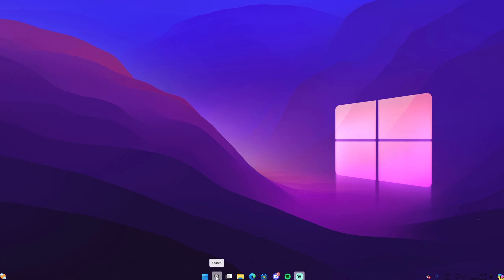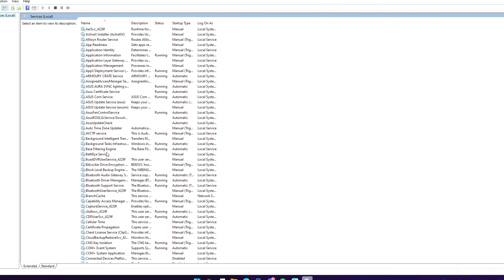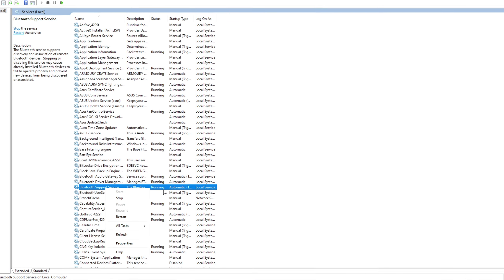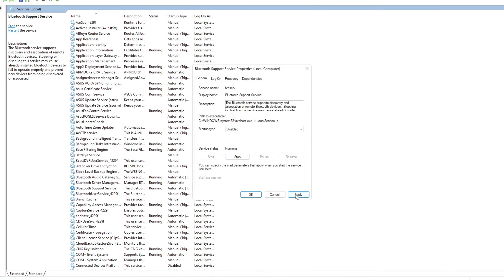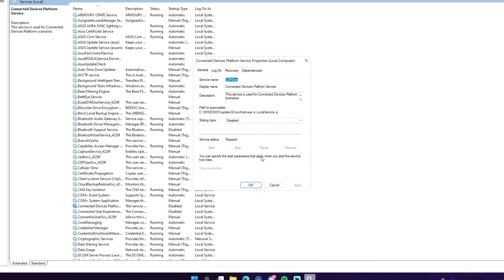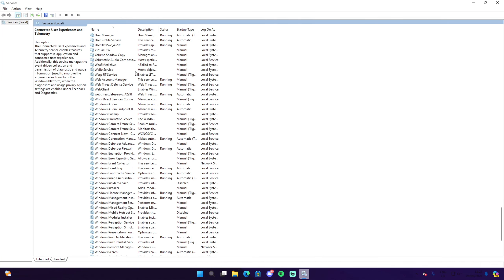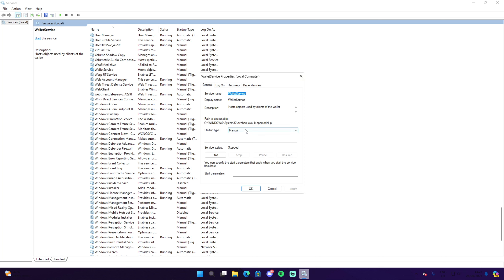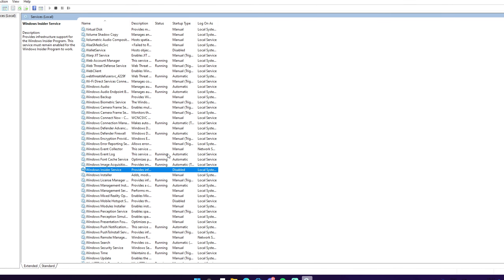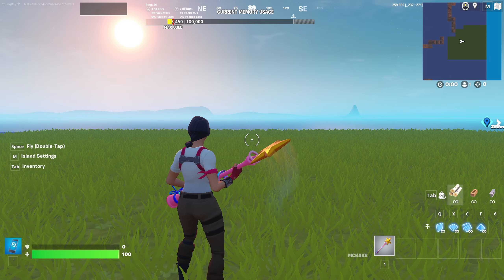The last thing to do is disable some unnecessary services running in the background. Go to the search icon and type 'services.' Disable services you don't use — for me, I right-click on Bluetooth Support Service, go to properties, and set it to disabled. Do the same for Connected Device Platform Service, Connected User Experiences and Telemetry, Wallet Service, and Windows Insider Service — right-click each one, go to properties, and click disabled.